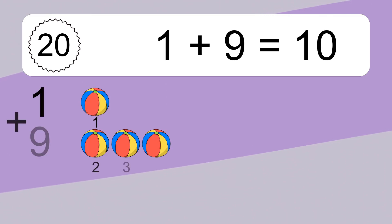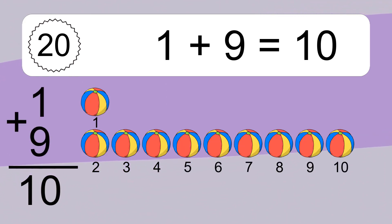1 plus 9 equals 10. Let's count it. 1, 2, 3, 4, 5, 6, 7, 8, 9, 10.